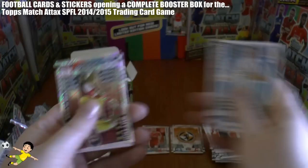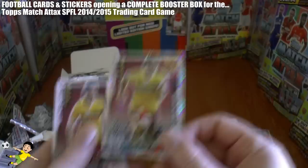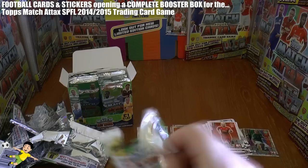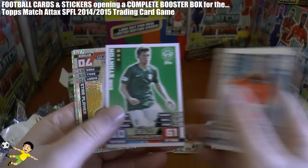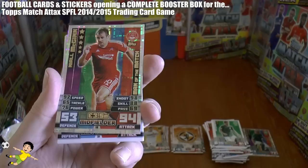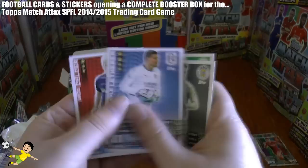There's John Sutton, a star player of Motherwell — old school, of course. Then we have Mitchell Meginson of Dumbarton. And another Man of the Match, which is Niall McGinn. So a third Man of the Match so far.